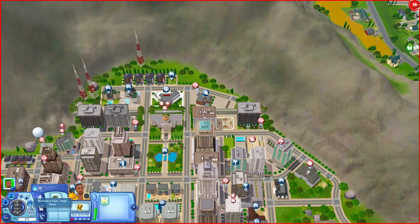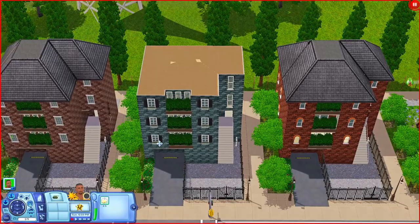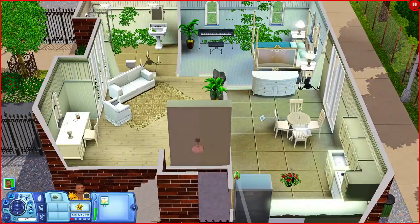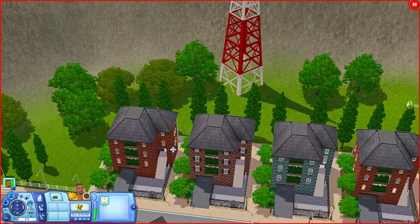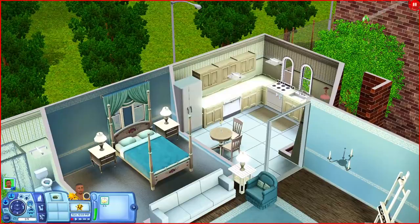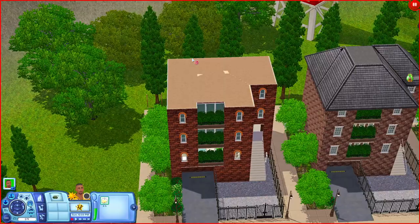Over here there are some little townhouses. One is empty, but another one has a kitchen, dining space, living room, a bedroom with a keyboard, and a bathroom. Another townhouse on the end has a kitchen, bedroom, bathroom, living room, a bookshelf, a desk, and an art easel. There's also a little front yard area where you could put something.